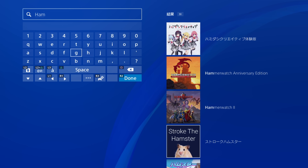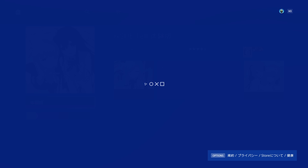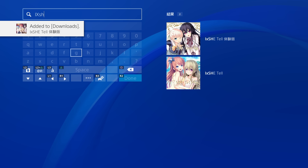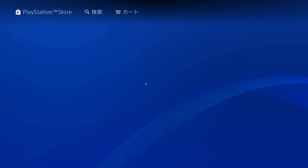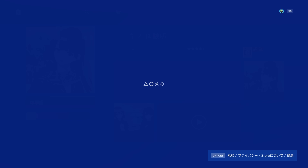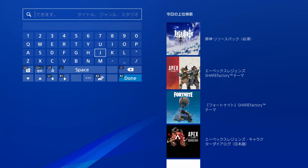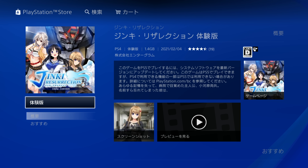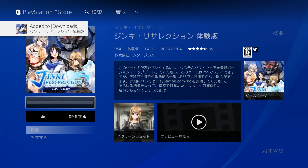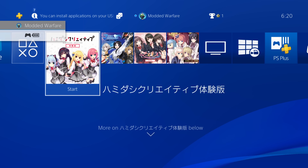Search for Hamadashi Creative and download the trial version. For IX Sheetel, type IXSH and select the trial version from the top result. For Fuyu Kiss, type FUYU and again grab the trial version. Finally, search JINK for Jinki Resurrection and select the trial edition to download it. Note that one of these games might not be available on PlayStation 5, so PS5 users may only be able to download three of the four demos. All four should now be downloading.